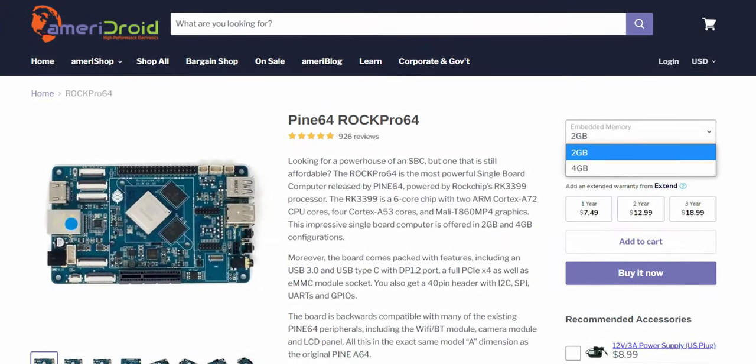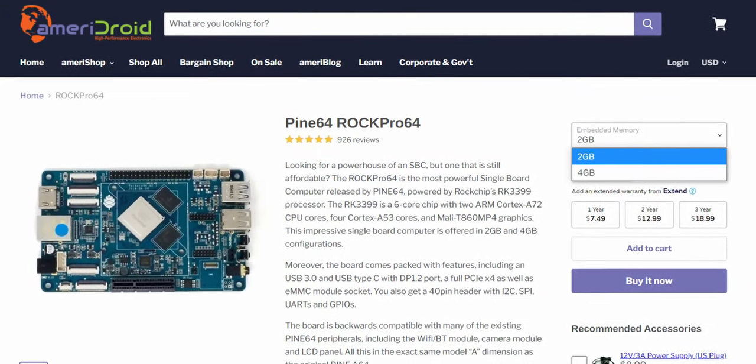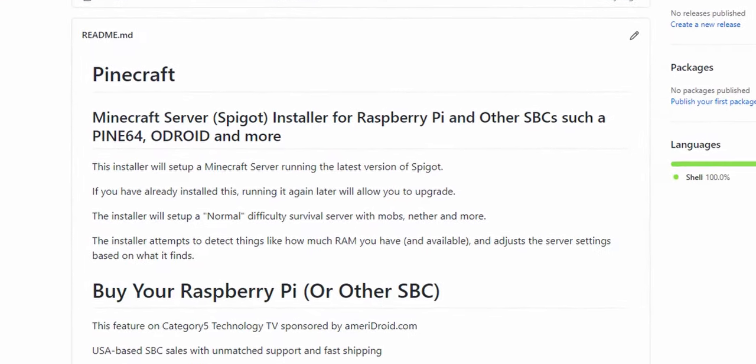Because I needed a fancy name for the project, and because this installer is built to work on any adequate single board computer such as the Pine 64 or Rock Pro 64, I'm calling the project Pinecraft. It's simply not limited to the Raspberry Pi. Just make sure whatever system you intend to run it on is going to be dedicated and has at least 4 gigabytes of RAM. Let's get started turning our Raspberry Pi 4 into a dedicated Minecraft server.